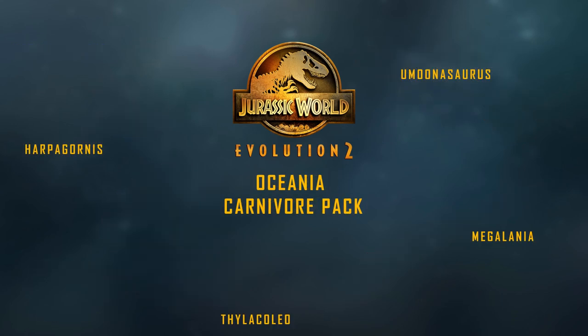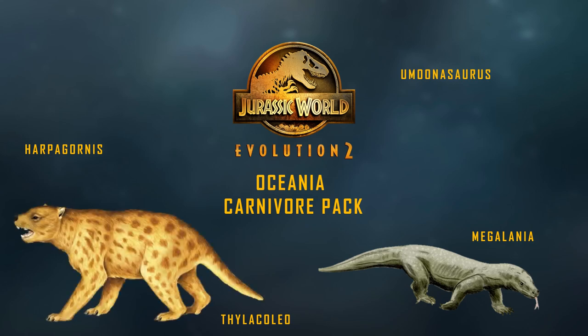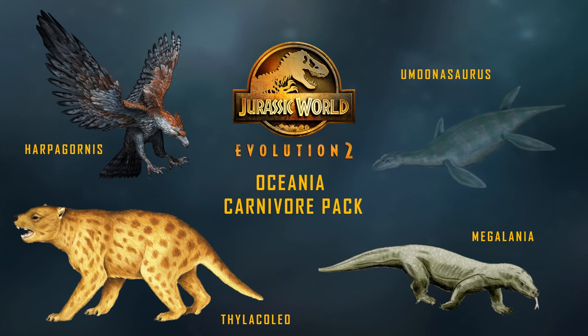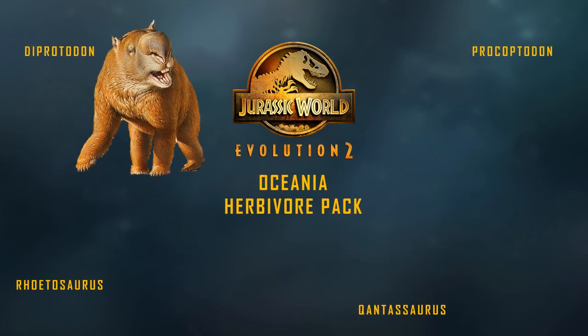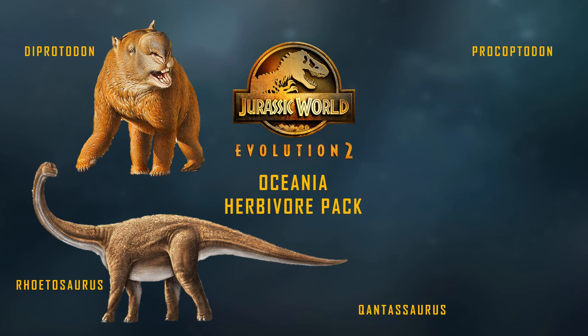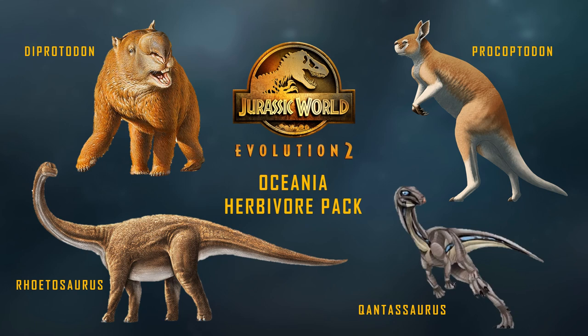Moving on to Oceania — basically the region that includes Australia, Papua New Guinea, New Zealand, and similar places. Carnivores: Megalania, Thylacoleo the marsupial lion, Haast's Eagle, and Elasmosaurus — a Jurassic plesiosaur. For herbivores: Diprotodon, which is a giant marsupial species about the size of a rhino; Rhoetosaurus, one of Australia's most famous sauropods; Procoptodon, a giant macropod related to kangaroos, wallabies, and quokkas; and Qantassaurus, another small Dryosaurus-looking creature.